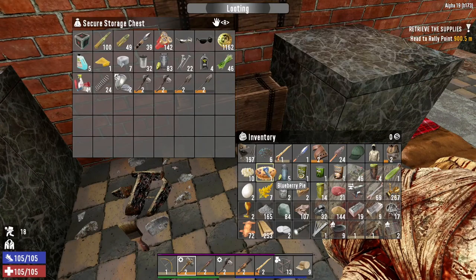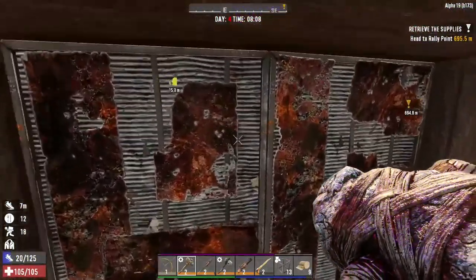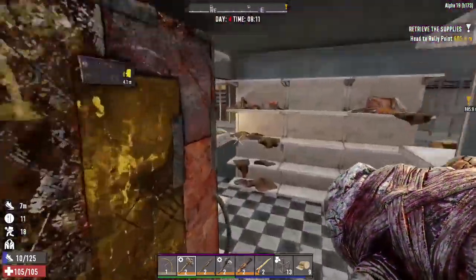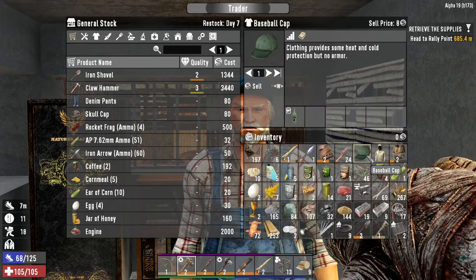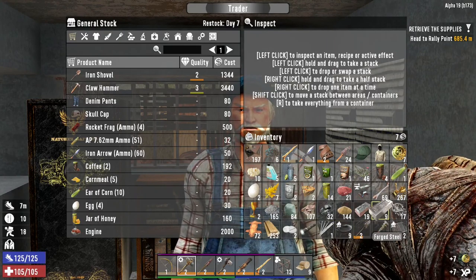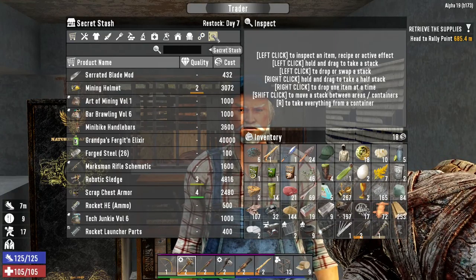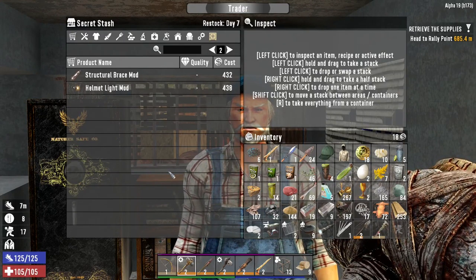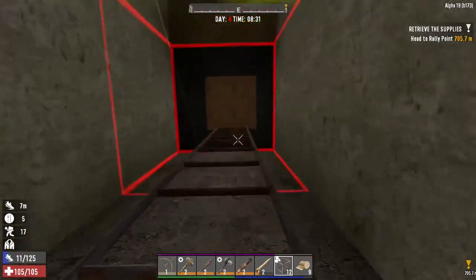I'm going to head back but I'll quickly go into the trader and sell these things I've got on me — might as well while I'm here. I'm going to sell you some stuff. Got rid of the armor too, we don't need those. Let's have a quick look at what you've got — minibike handlebars, helmet light mod, we've got one of those already. Cha-ching! Thanks buddy, see ya. Let's get this stuff unloaded.